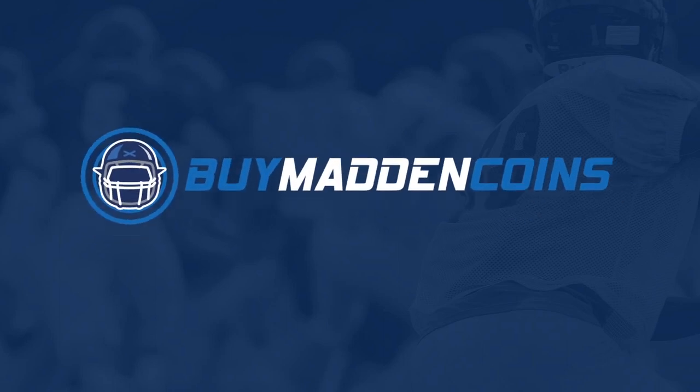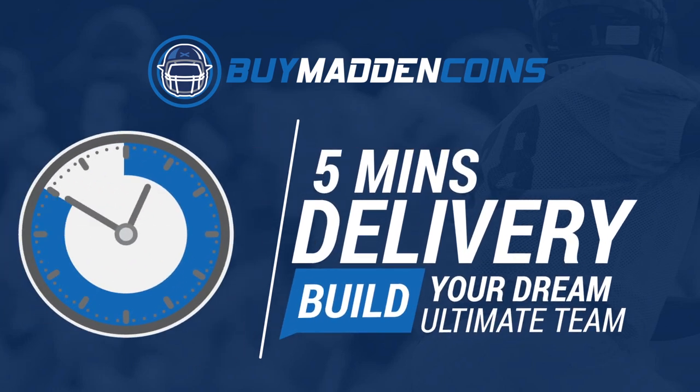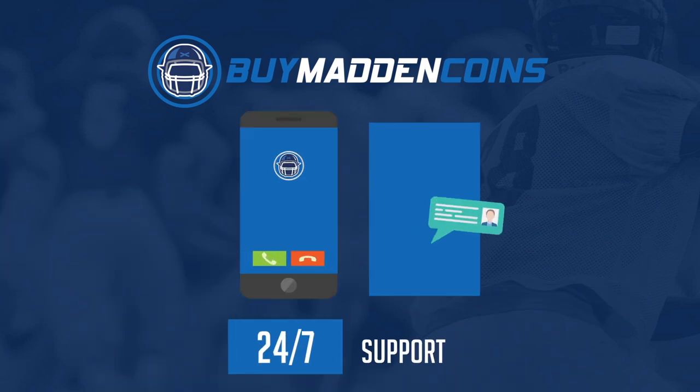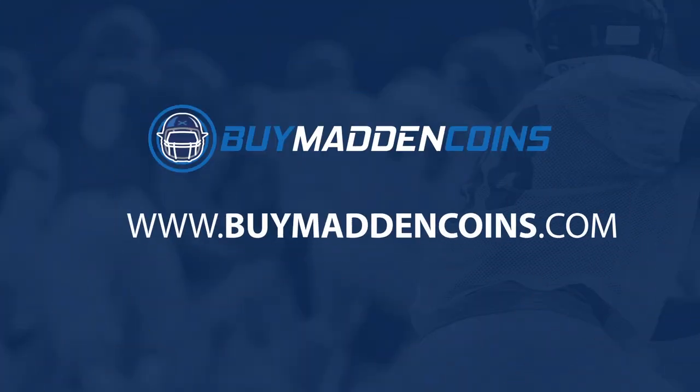In need of some coins to build that dream team? Make sure to head on over to my sponsor, Buy Madden Coins. They have the cheapest, quickest, and most reliable coins on the market right now. Head on over to Buy Madden Coins and use code Poodle at checkout for 20% off your order.